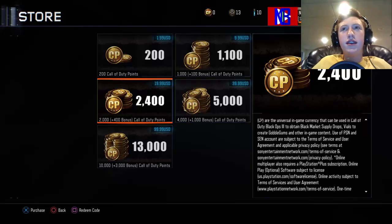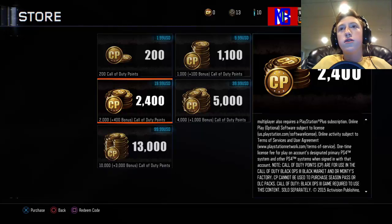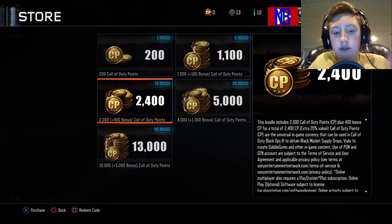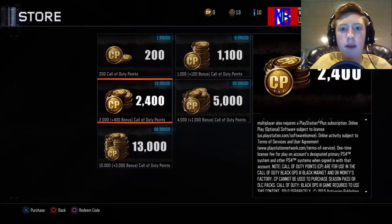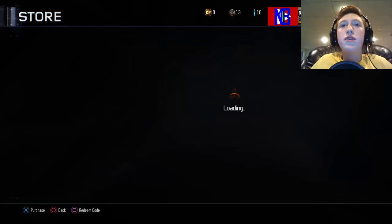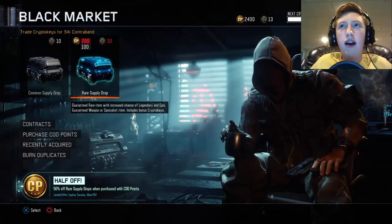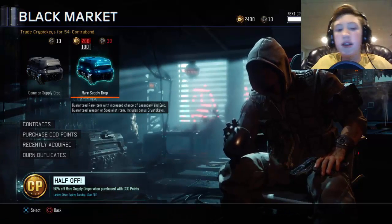I'm just going to open this and purchase some real quickly if it'll load. Usually when they have a sale it means they're going to be including some new things soon, and I'm pretty freaking stoked about that. Hopefully they'll add a new DLC weapon and you'll get it through weapon bribes or something like that - that'd be really cool. Now we have 24 supply drops to open plus the crypto keys later on, so this is going to be a pretty big opening.